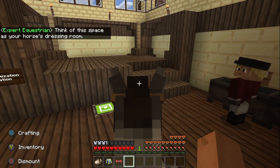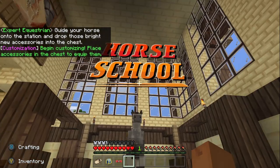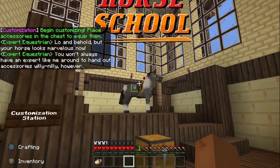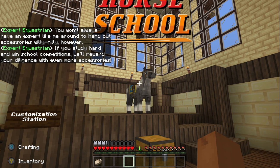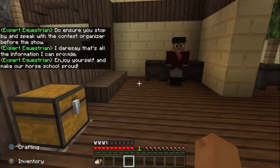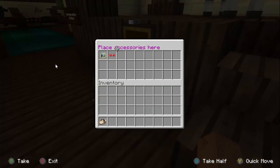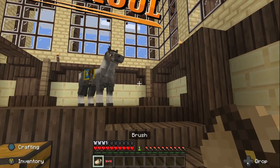NPC: 'Think of this space as your horse's dressing room. Guide your horse onto the station and rub those new accessories into the chest.' Oh interesting, I don't wanna — lo and behold, your horse looks marvelous. NPC: 'If you study hard and win school competitions, we'll reward your diligence with even more accessories. There are five different race tracks scattered about the school and a beauty show in the middle.' So if you want to unlock more stuff to decorate your horses, you have to win races. That's actually pretty cool.